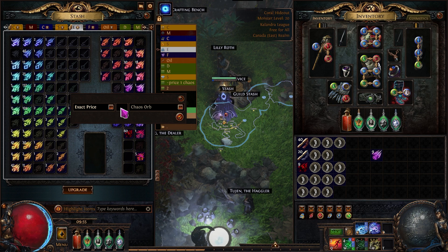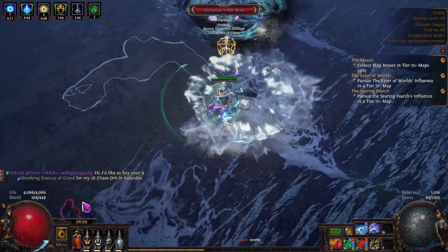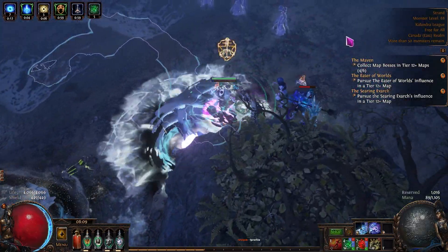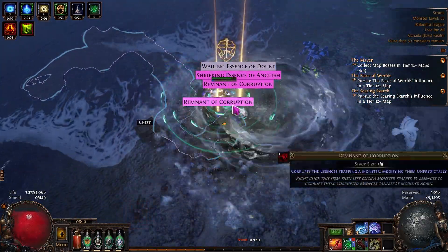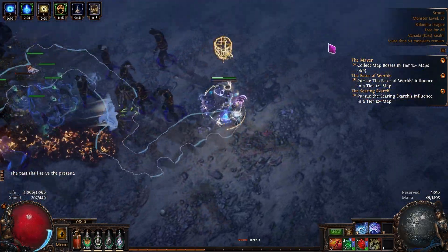You can also try to sell these essences on TFT, but in my opinion, this early in the season it's a bit difficult as people don't really want to buy bulk essences to turn a profit — most people just want to buy a specific essence they need for their craft. So it should be substantially easier to just sell them in stacks of nine on the trade website.